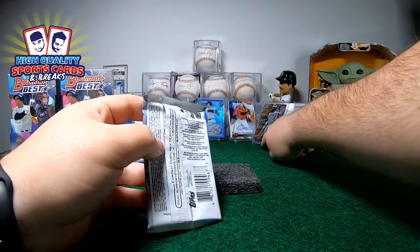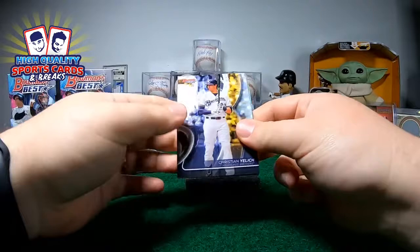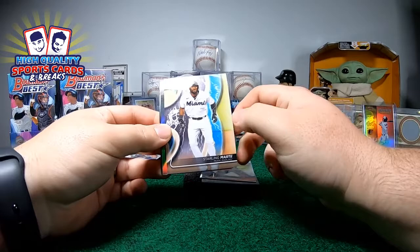Fernando Tatis Jr. rookie card — man, still clean, nice. We got a bunch of those, yeah, really a bunch of really good ones. Franchise Favorite Jordan Walker, Sack Bane refractor — nice.